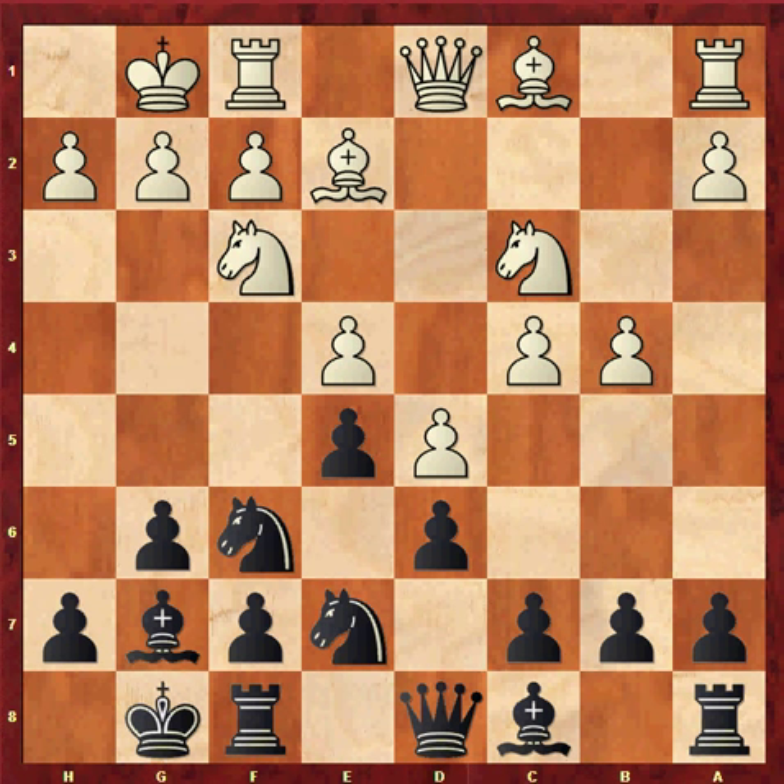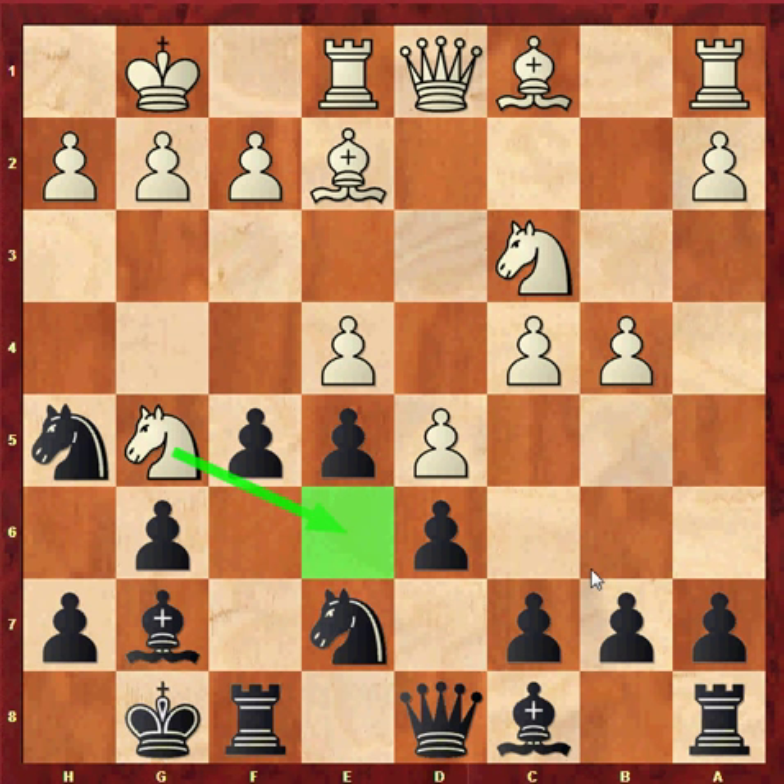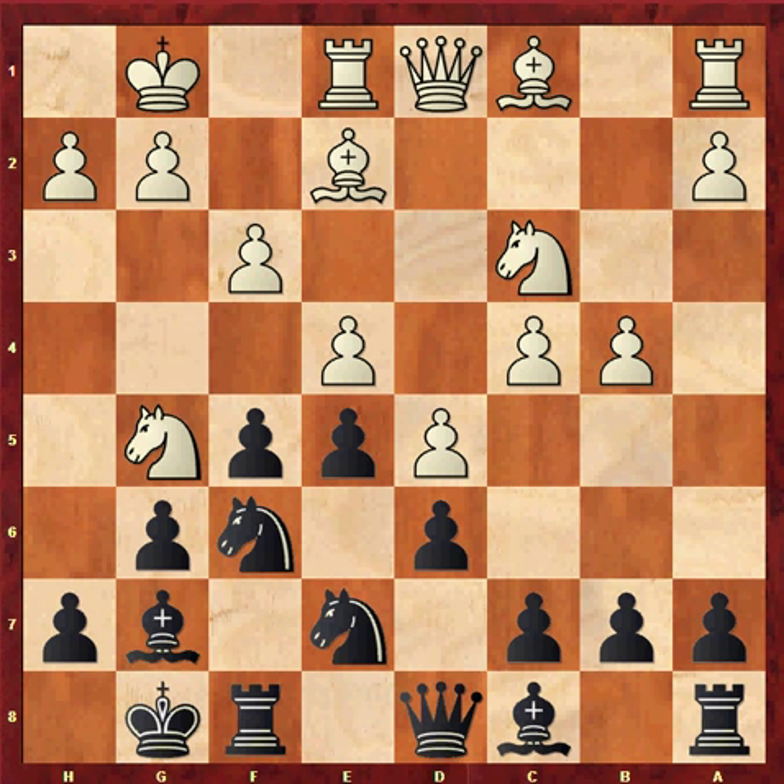Black's most popular response at the moment is knight h5. This move serves a similar purpose to knight d7 in the other variations — the advance f5 is prepared. Rook e1, f5. Now white normally plays knight g5, with the knight coming into e6 at some point. Knight f6. After the less popular f3, Radjabov has been doing well with the move king h8, asking white to reveal his hand.